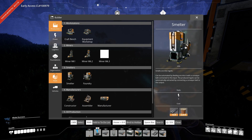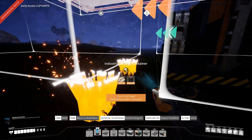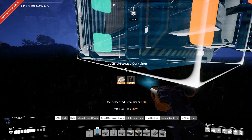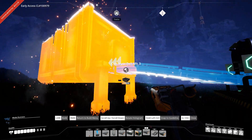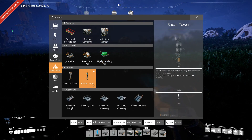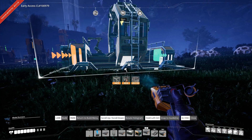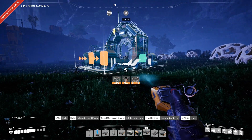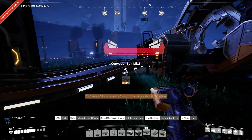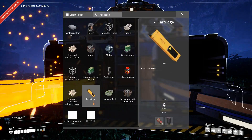I want to add another storage. I love these things — because just in case you end up overfilling, you have these things filling up themselves. Right there — I think that'll be fine. Okay, so you're both making sheets. Then I need another manufacturer in production. I'm going to put it right about here. Is that going to be too much again? Okay, that's good. So that'll make heat sinks.